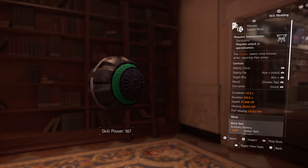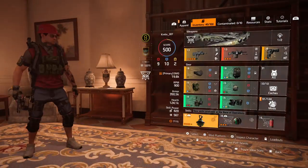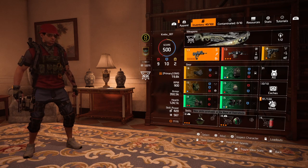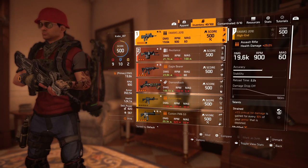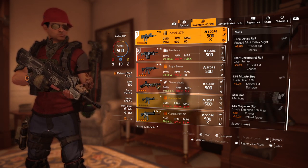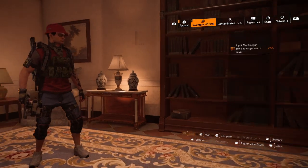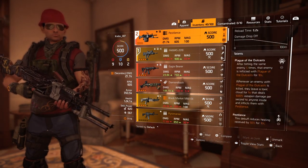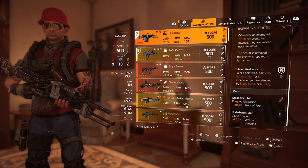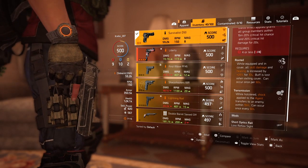This is a Survivalist build because of the mender — I need the mender — and the restorer again, because my skill power is low, so I need to use the mender for a bit of healing. Using the same weapon as a main gun with the same attachments as my Clutch Armor to Patriot. I'm sticking with the Pestilence for that bonus armor, which I might or might not get in a fight. Using Survivalist because of Transmission.